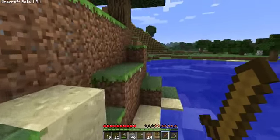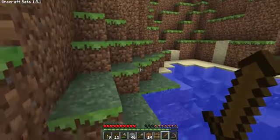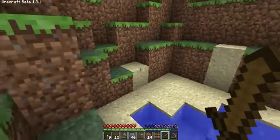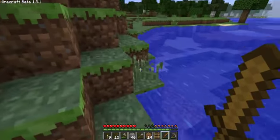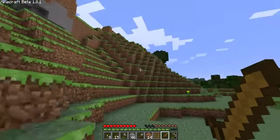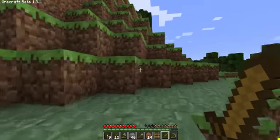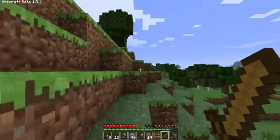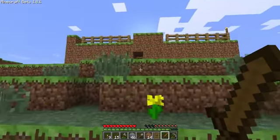I can't see any creepers around, which is quite rare for this area so far. I can get this sand while I'm here, get it out of the way. I'm going for you cow - I've still got my wooden sword. Oh, I get meat from cows now too, I forgot about that. I don't want to be here, I get a horrible feeling that something's following me. I want to stay out of the water just purely because it's slowing me down. Right, let's get home.